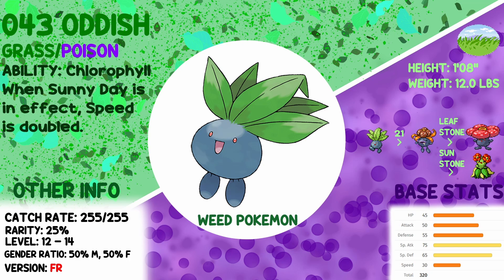I adore Oddish. It's slow and you have to know how to work around its weaknesses — Grass/Poison means Psychic, Flying, and Fire. If you can work around those and get used to the speed, taking into account that it's going to take damage before it hits, you'll do fine. I'm just out here being biased and singing its praises, but I love Oddish and I recommend Oddish.